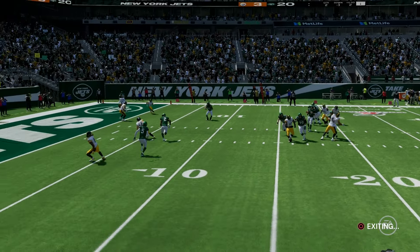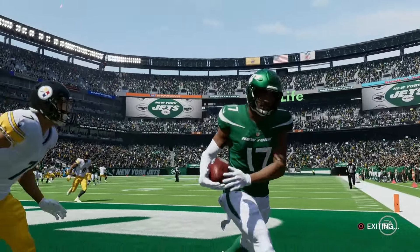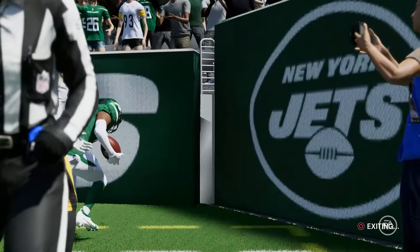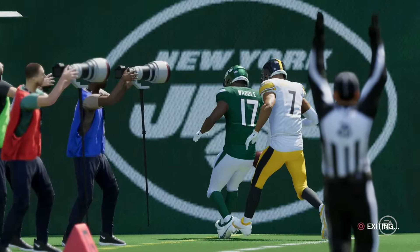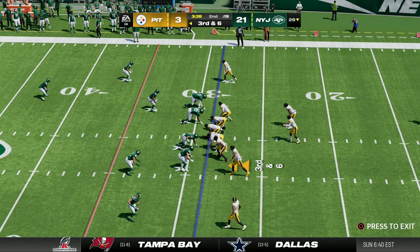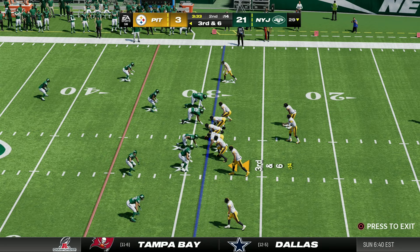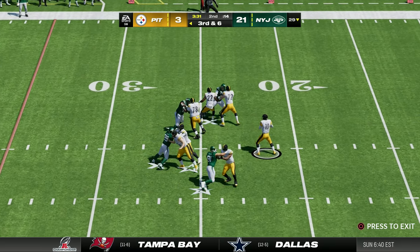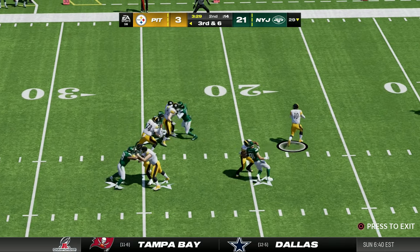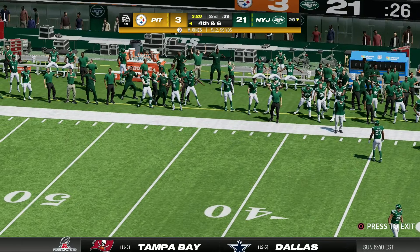That was a beautiful ball from McDonald to give us an 18-point lead, thrown to the back corner of the end zone. Waddell barely did anything in the regular season — maybe one or two touchdowns — but he has been massive in the playoffs. The Steelers face a third and six from their own 29, Jones rolls out, and he just throws it away. They punt.